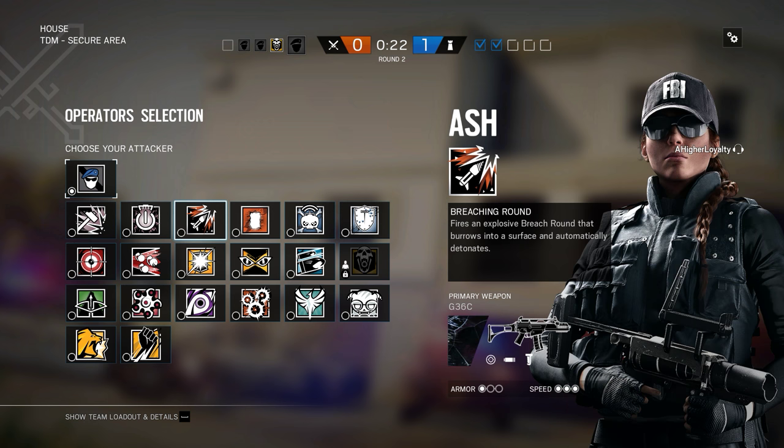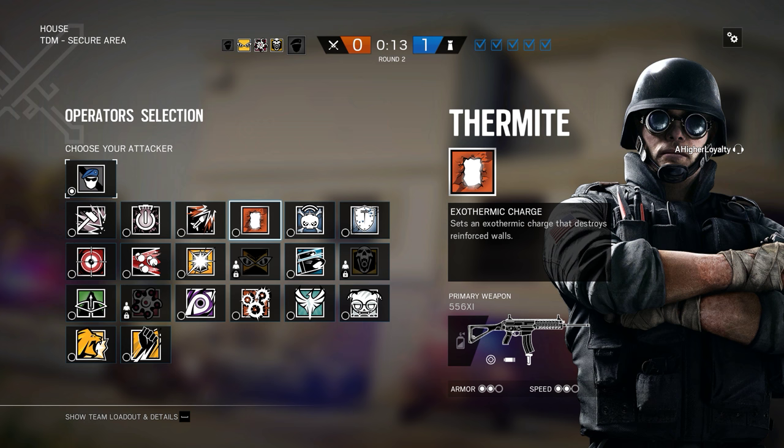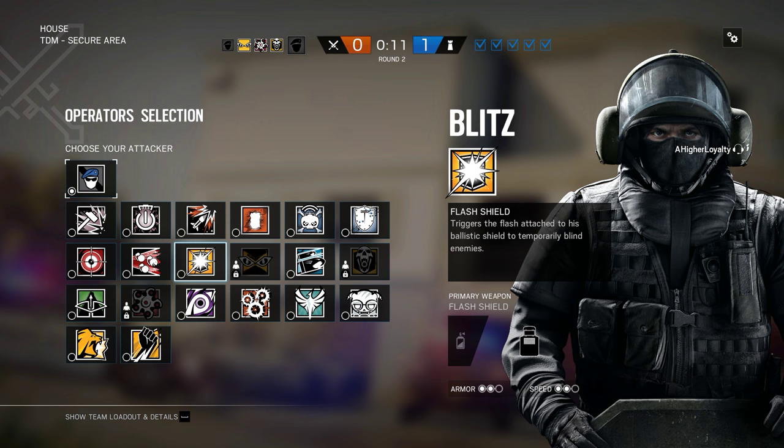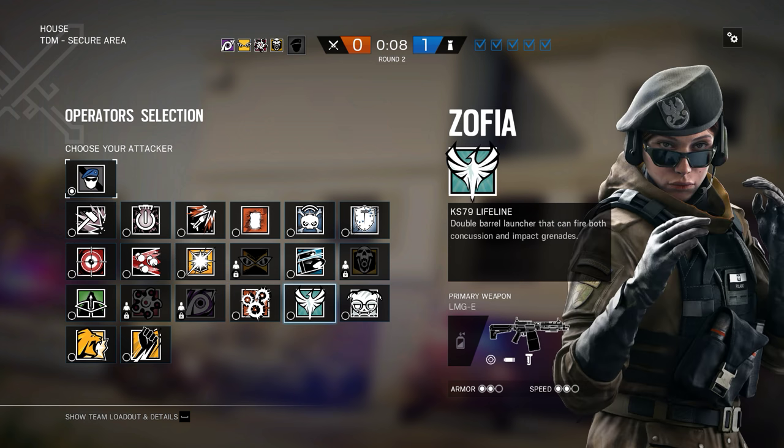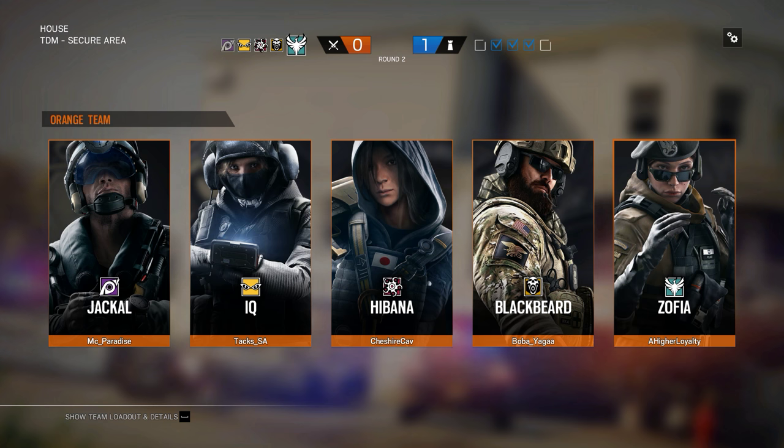Ideally you open that room up enough that you can see whether they're in it, but not so much that they can just leave or shoot you too easily through it. Why can't I hit tab? Basically just open up big holes from the waist down, roughly. This makes a noise but nothing happens. Why do I only have 16 points? Because you didn't get any kills.